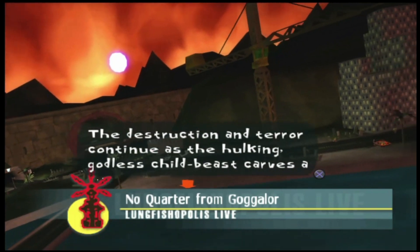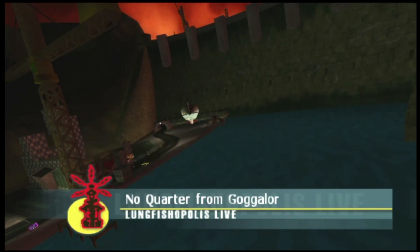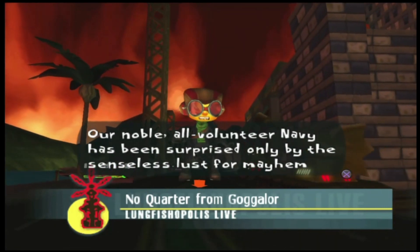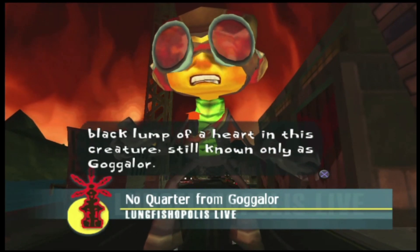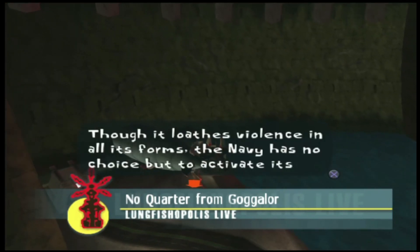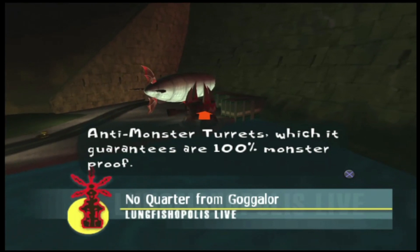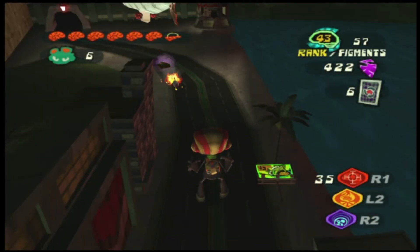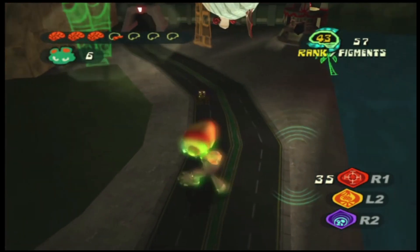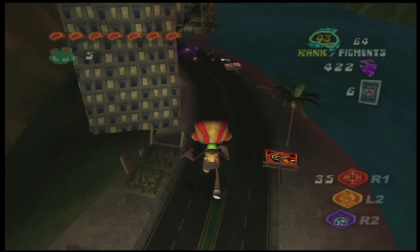The destruction and terror continue as the hulking, godless child-beast carves a bloody swath through Health City — the senseless lust for mayhem that seeps from the twisted black clump of a heart in this creature, still known only as Gagalore. The navy has no choice but to activate its anti-monster turrets, which it guarantees are 100% monster-proof. Again, how does he think nobody is going to know that's him? Alrighty — smack! Ahhh, got electrocuted!